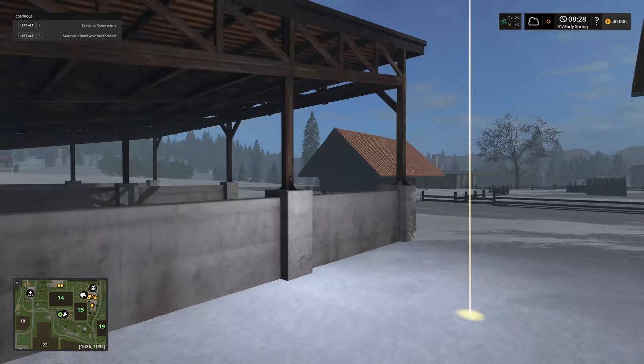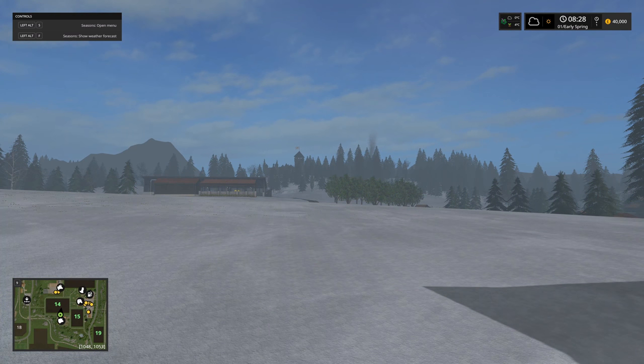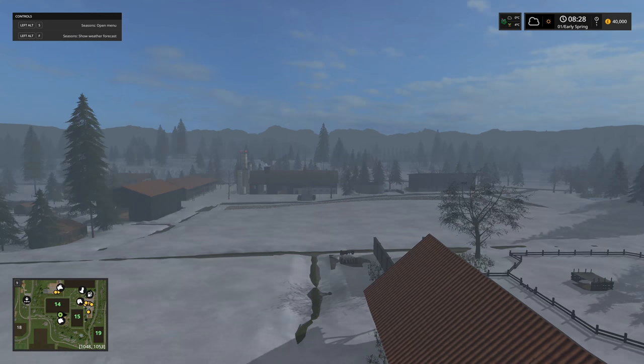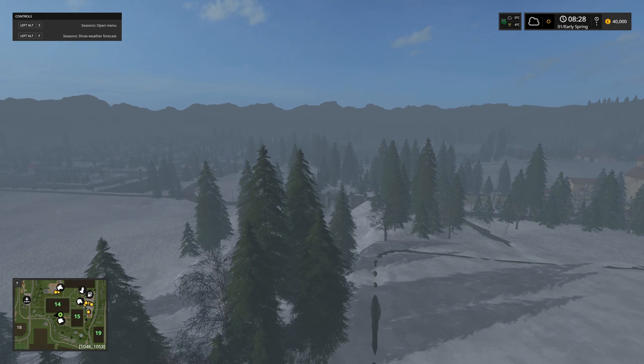That's how the snow mask looks here. Looking at the valley in the snow for the closing shot - this is Intel in Bavaria, a Seasons compatible map. Version 3.5 and above is Seasons compatible; we're on version 4. All download details will be in the show description.